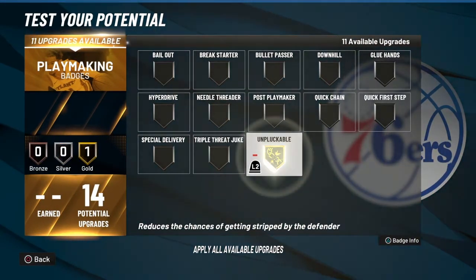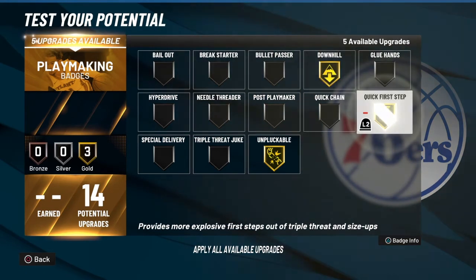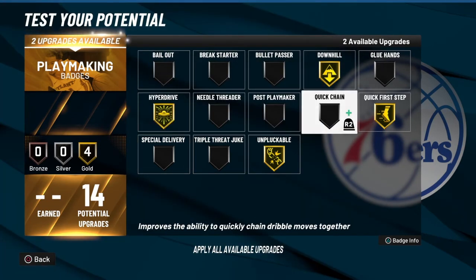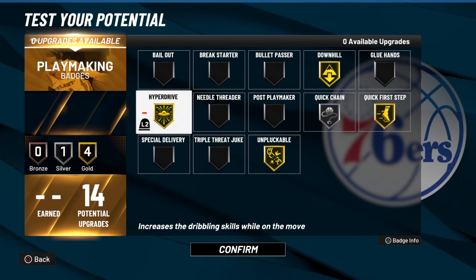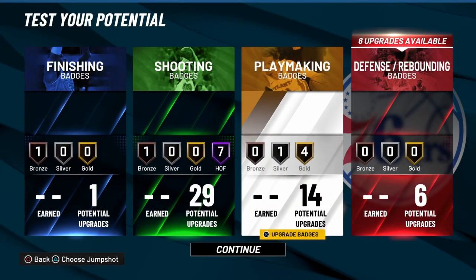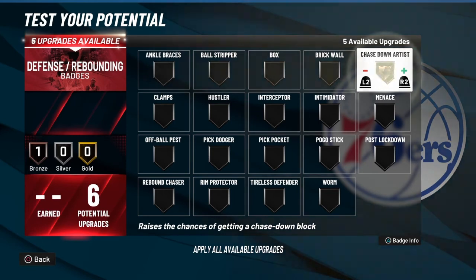We've got 14 playmaking badges. We're going to go with unpluckable, downhill, quick first step, hyperdrive, and then quick chain — because his ball handle is low, this will help accommodate a little better off the ball handle. You have hyperdrive for when you're running and choose to go into that fadeaway jump shot. You can shoot that fadeaway off the dribble.